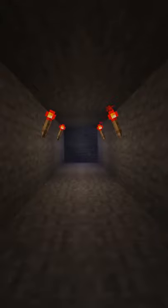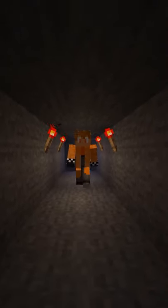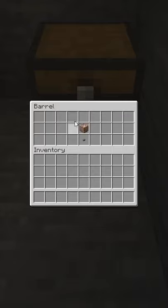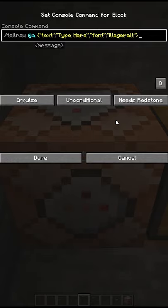First, you're going to want to find a secret location where no one can witness your crimes. Then, you're going to need a command block in some way to run it. A button would work fine. Place the command block and input as shown.